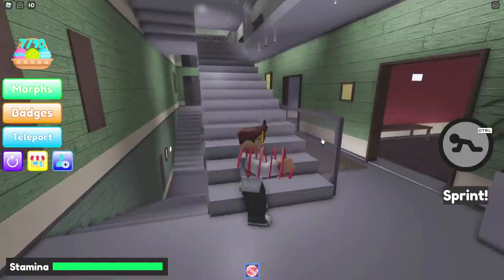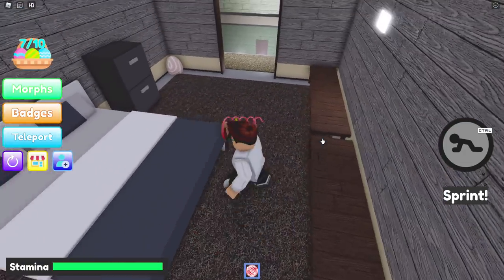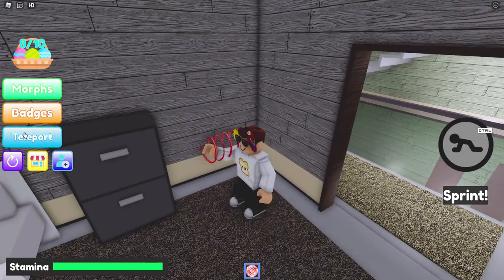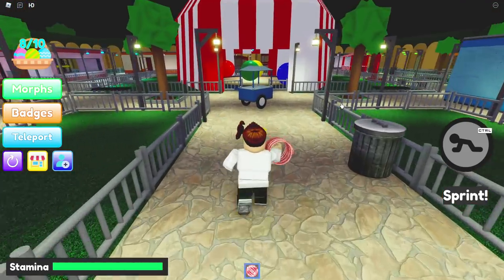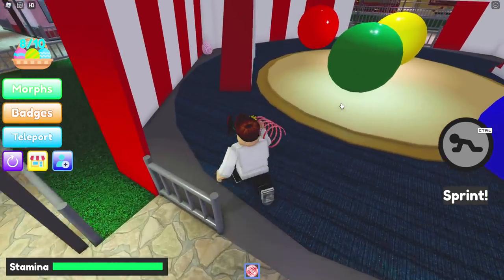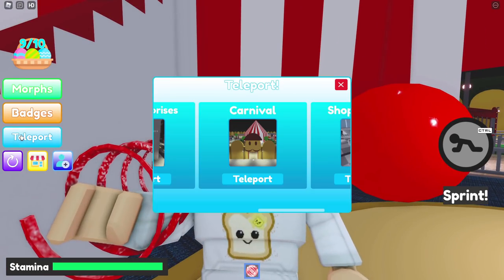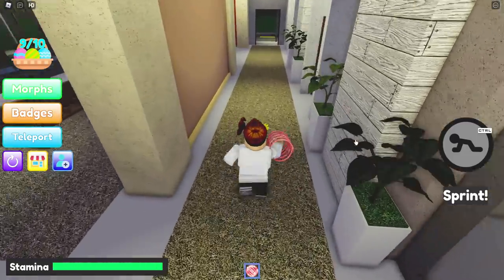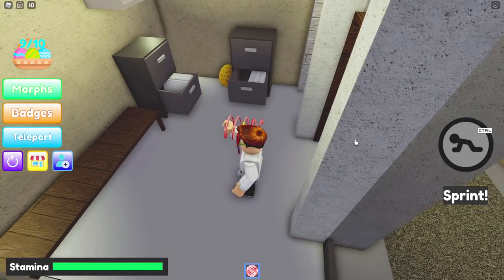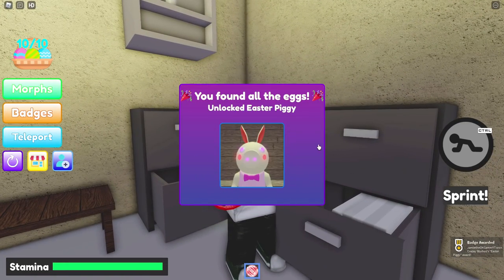Go back to the hotel — in one of the rooms, I think it's on this floor here. Right there, there we go. Now to the carnival, and under the big top we go, because that is where there's going to be an egg — number nine. There we go, and we just need one more. Teleport to Ellie Enterprises. Go on in and it should be right there. There we go — you found all the Easter eggs, we unlocked Easter Piggy. Thank you so much.